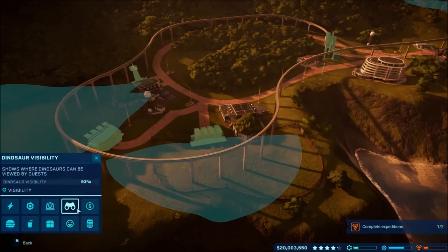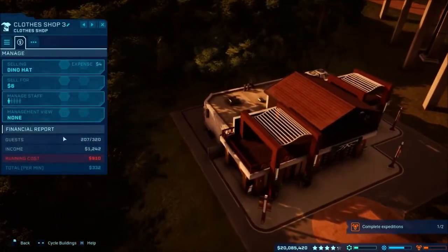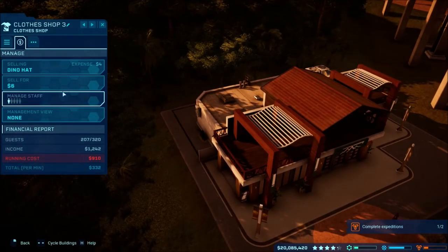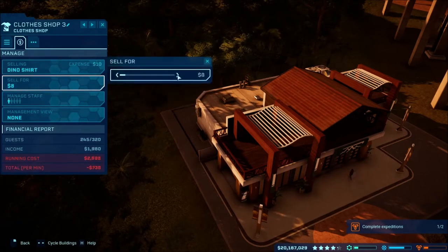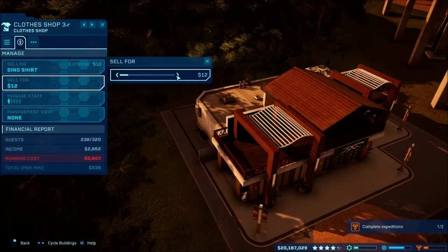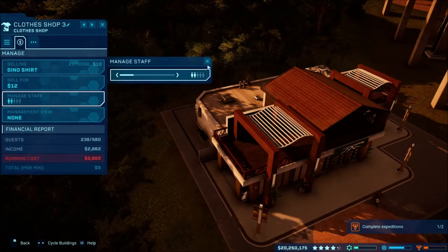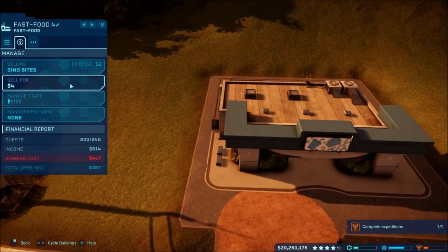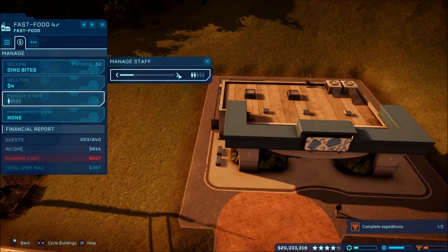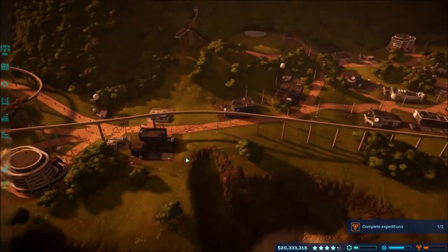I did a new clothes shop and didn't even pay attention to it. We're making a profit — we got a dino hat, sell a dino shirt for just a little profit. We'll leave the staff down until we have some issues. Did we do anything to this fast food place? We'll go ahead and up the staff. That should be pretty good, selling it at the same price and still making money.